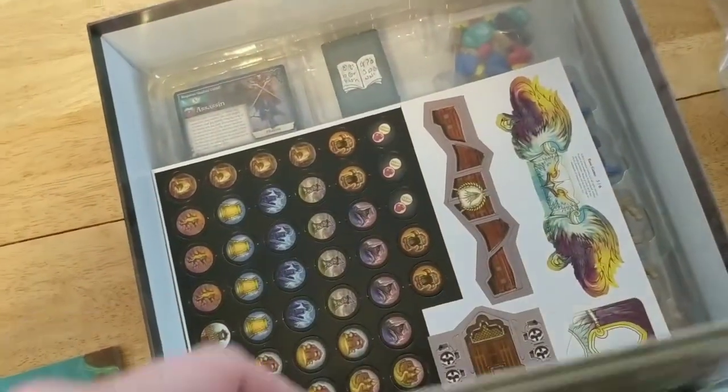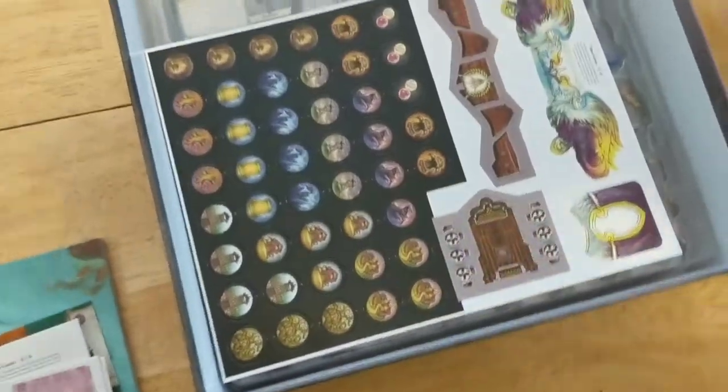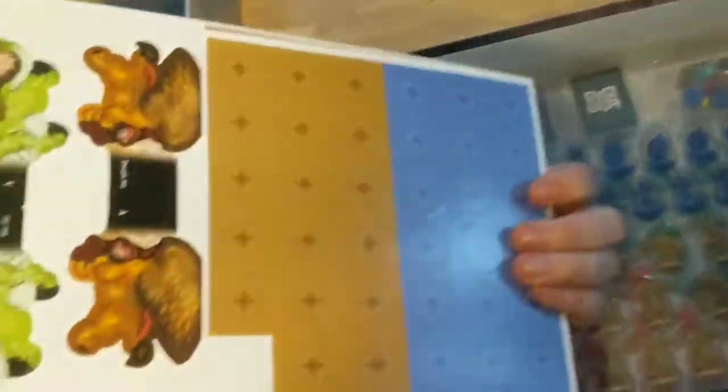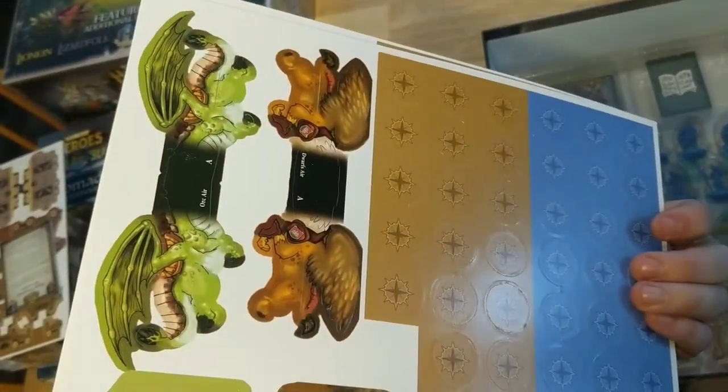And here we have all the punch boards. Beautiful artwork on everything. As I'm going through this, I'm just blown away at the quality. The punch boards aren't as thick as the other stuff, so I'm wondering how the constructs are going to work together.